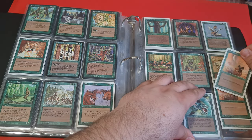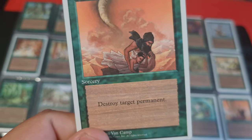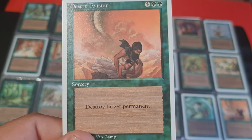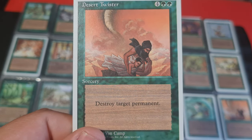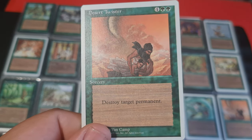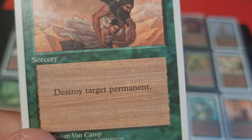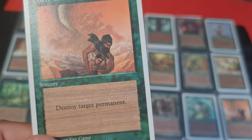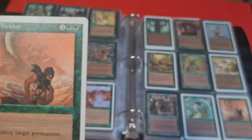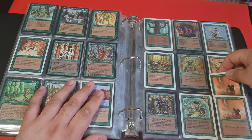Talking about Desert Twister — I just want to say that since English is not my first language, it was not very easy to understand the cards. I think I was 11 back then when I started playing the Chandler game. They said 'destroy target permanent' — and I had no idea what 'permanent' meant. If it had said 'destroy any card in play,' that would be understandable. Those cards were included in the fourth edition wording in the Chandler game, so I had no idea what it actually meant.